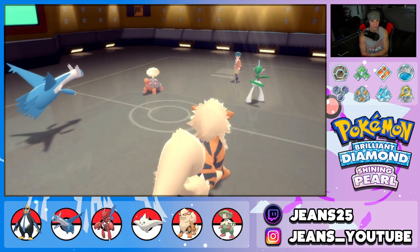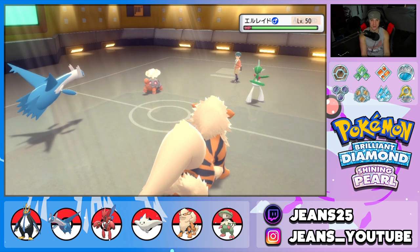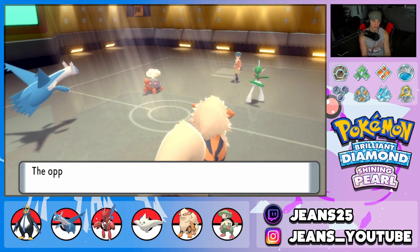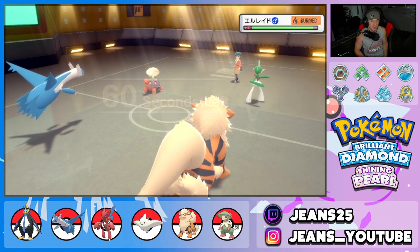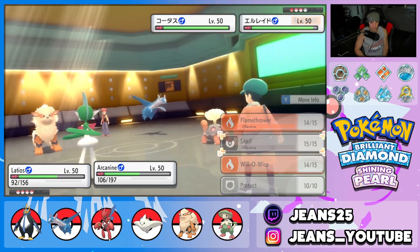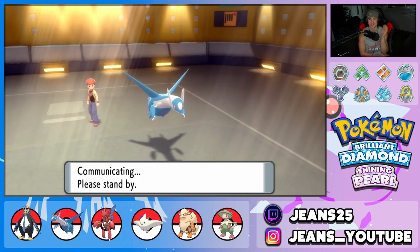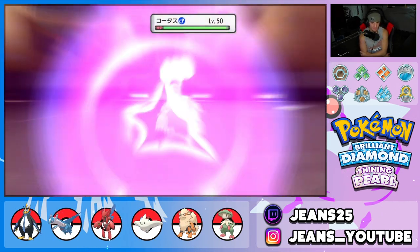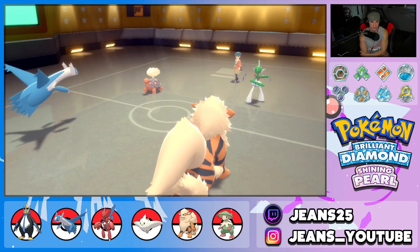Tailwind's up and we go Will-O-Wisp onto Glalie — that's pretty much GGs. Jeans is starting off strong. The burn is wearing it down. Knock Off comes in and knocks off my Soul Dew, but the battle is basically locked. We just drop Snarl and Psychic — snarl, psychic — we are just outplaying our opponent. Big damage coming in, and we're not even going to need to bring out Empoleon.